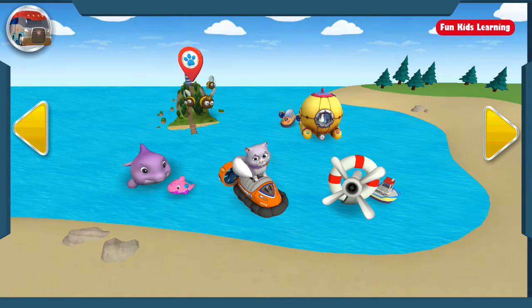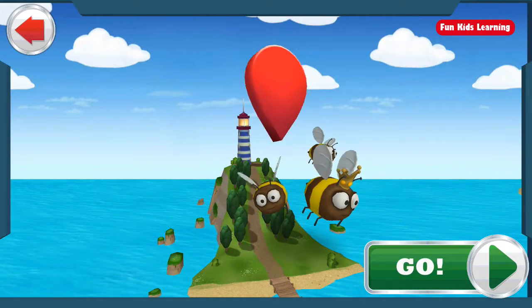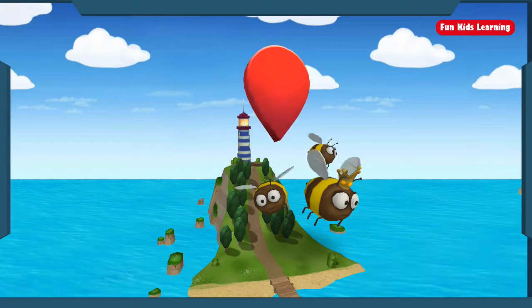This is the big screen, where we choose our missions. We need to get that beehive out of the lighthouse and over to the farm. Green means go! This pup's got to fly!